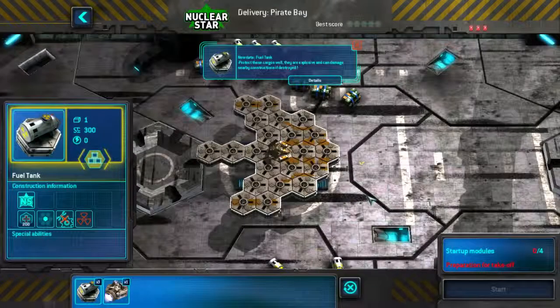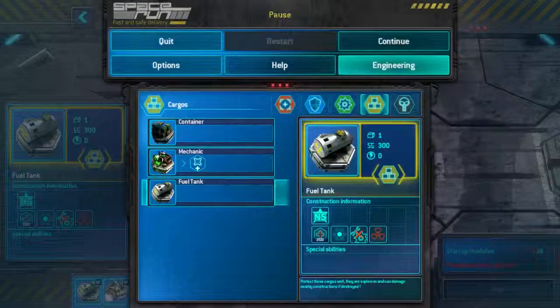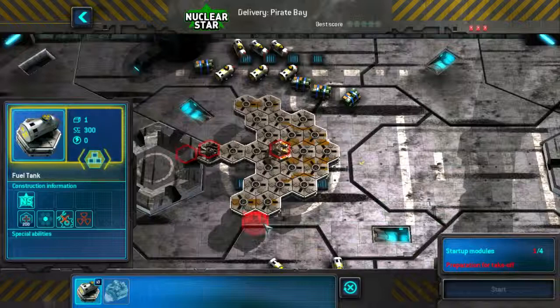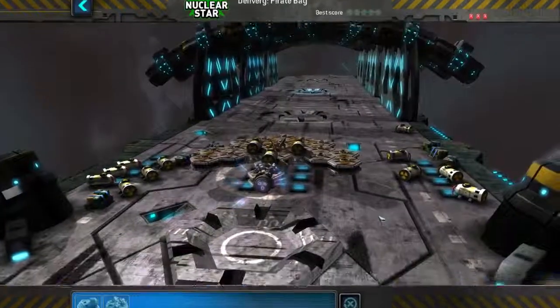Okay, let's go with the Pirate Bay. Protect these cargos well — they are explosive and can damage nearby constructions if destroyed. Whoa, that's pretty nasty. Space thruster. Could build them over here, but there are three of them — that's the thing. So where should I put them? Perhaps here in the back, or three of them like that. I can build a shield here maybe. Let's do that.